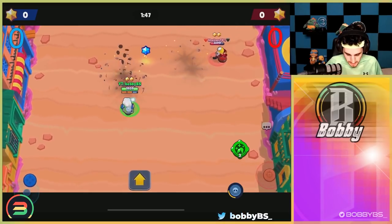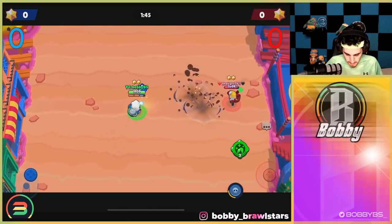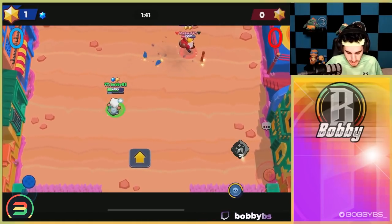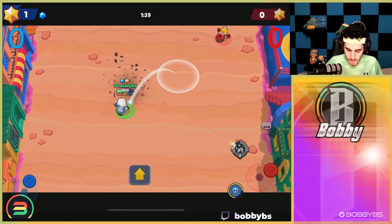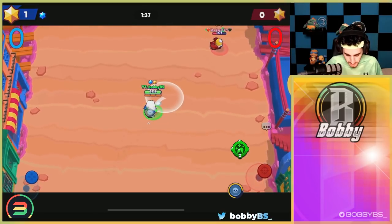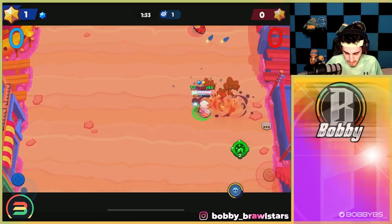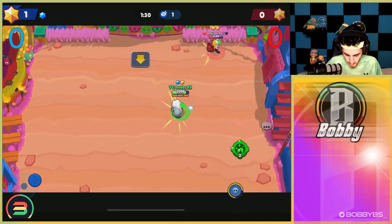We're gonna pick Dynamite with jump and the stun gadget. Starting off, he seems to know how to jump, so that's pretty OP for him. I'm gonna pick up the star even though it does absolutely nothing. I'm gonna try and catch him with the gadget — not gonna be able to. I think the jump isn't very good in 1v1s, to be honest, because it just shows people where you're landing.